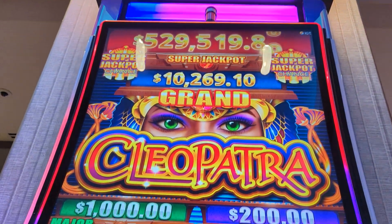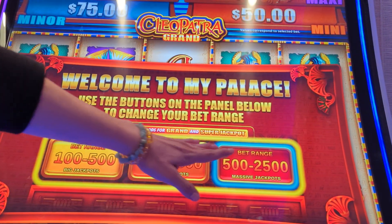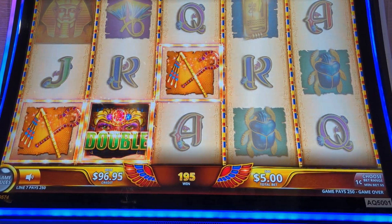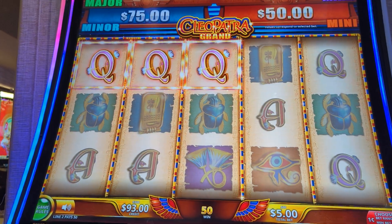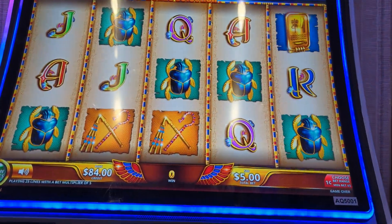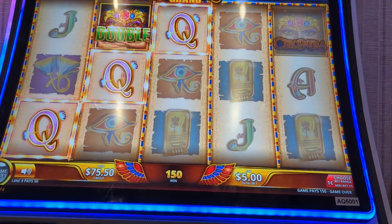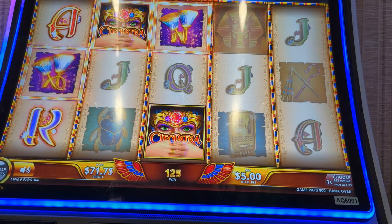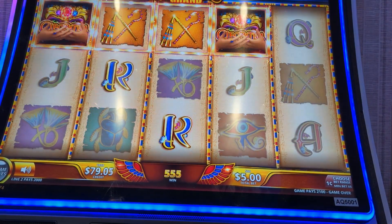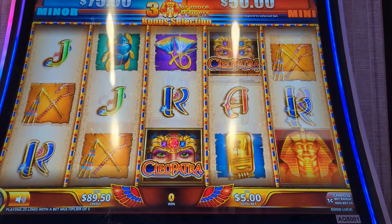Alright guys, so we found the Cleopatra — a long time ago, about two weeks ago, I had a good dream about that. We're doing the $5 bet range, which is a massive jackpot with $5, and we're starting at $100 — so that's a couple of spins. Let's see what we can do. Come on, Cleo. That's $8. That's $20.